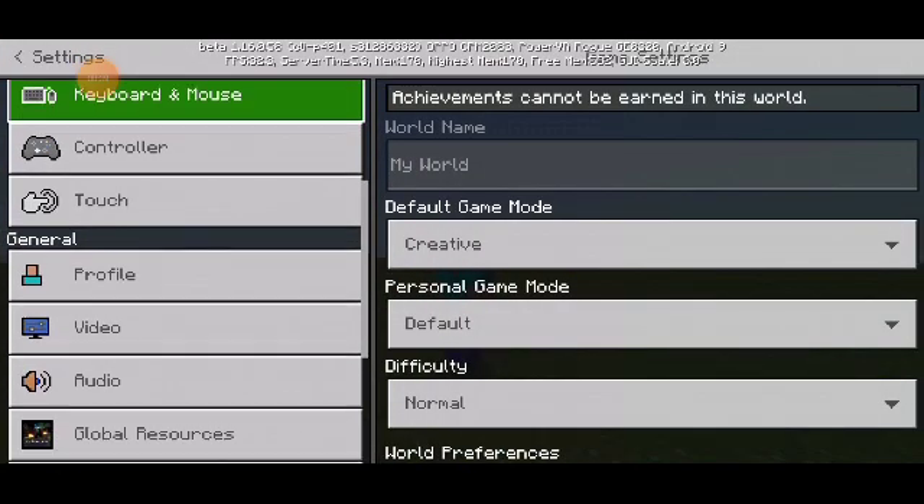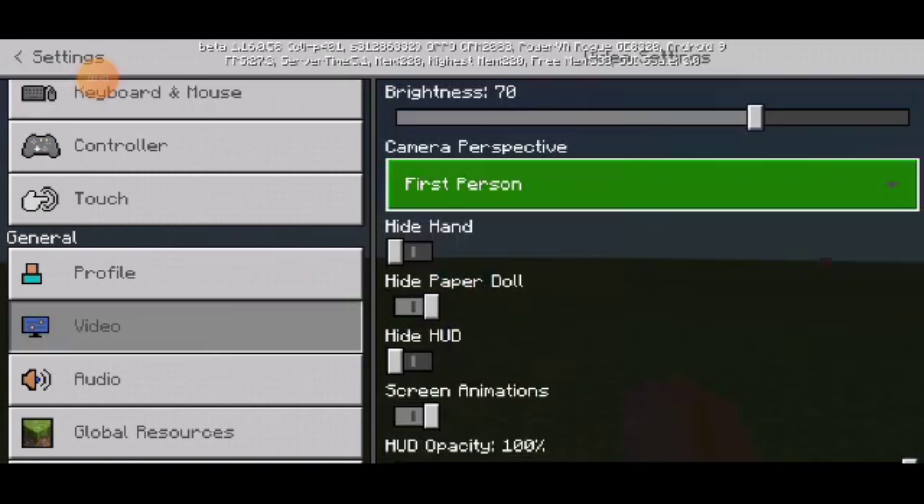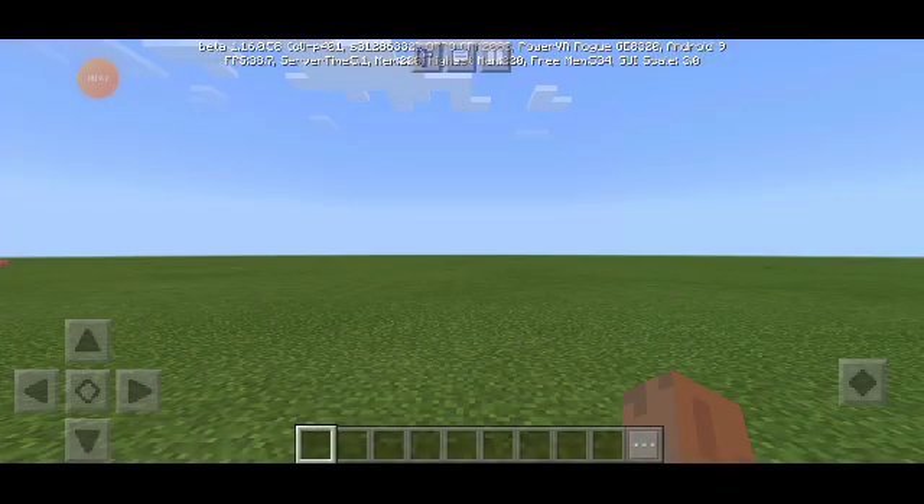First, I'm going to switch into first person so that it's very easy for me to choose the stuff that I am going to use in order to create a command block.